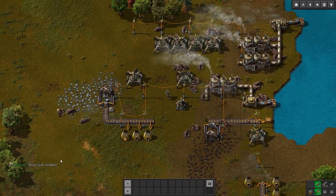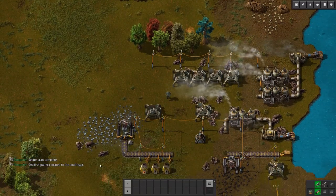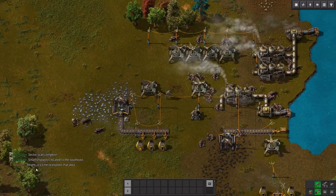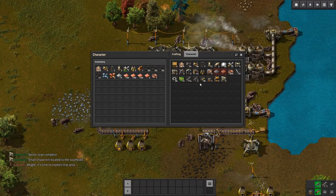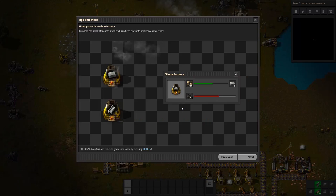Sector scan complete! Small shipwreck located to the southeast. It's time to explore that area. Let's go ahead and next-level that.